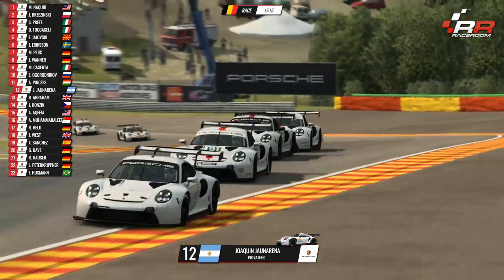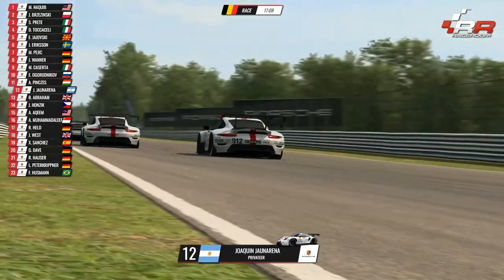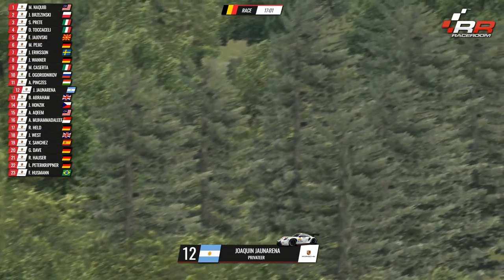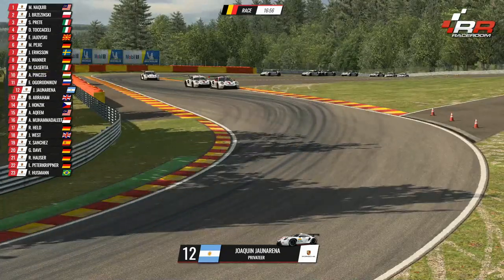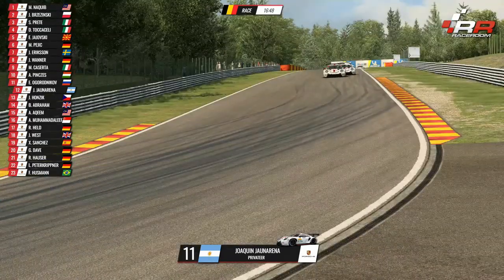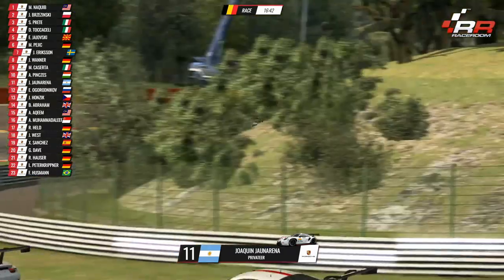Look at all these cars fighting over track through La Source and now heading down to Eau Rouge — this is not sensible, boys. Get yourselves in line because you're coming up to the fast flick left then up to the right. Lots of kerb taken by our Argentine counterpart, carrying a bit more momentum up the hill. He tried to find himself a way through. Look at the slipstream — fantastic. And it's a roadblock for Joachim Jurana to try and get his way through. That's some fantastic racing, all on among the young and old back there.